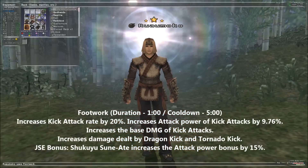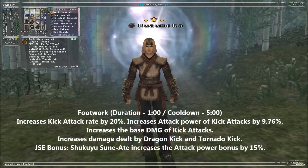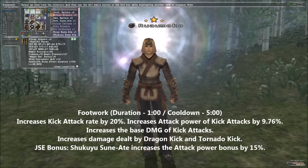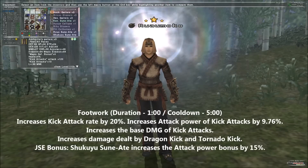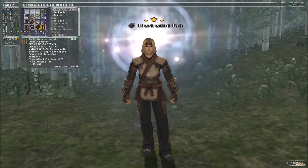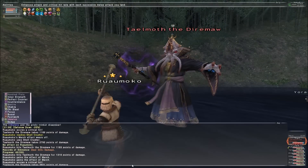Something else these changes opened up is using Impetus along with Footwork during a Zerg. I mentioned during my guide that Monk is meant to stagger its abilities much like a Warrior to get maximum damage output, but when a Monk really wants to crank up the damage, now they can. For this set, when both abilities are active, you'll want to add the relic legs and the artifact feet to your TP set along with the Empyrean body.